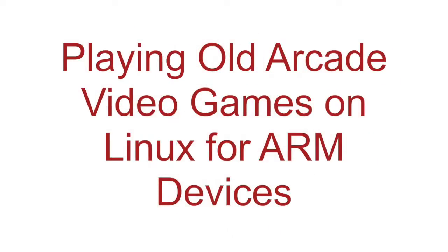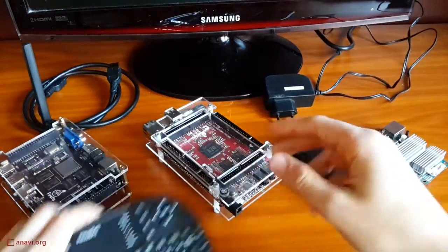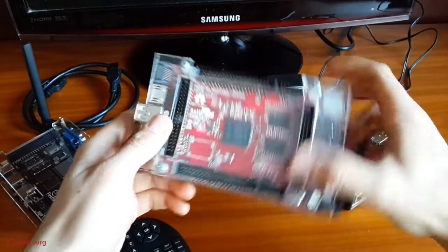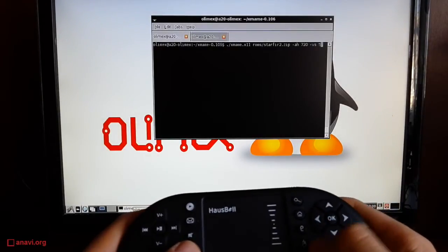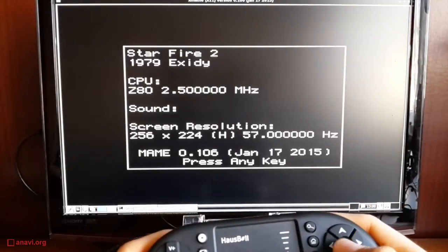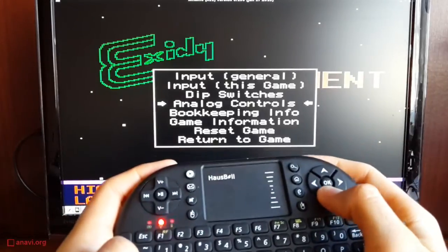Hi, today we'll be playing arcade video games from the 80s. Recently I accepted the challenge to get the MAME project for Linux running on low cost devices with ARMv7 compatible CPUs. These are some of my ARM development boards. Let's use the open source hardware board A20 Olinuxino Micro. It's made by Olimax and it has a Winner A20 system on a chip. Check the links in the description of the video for instructions on how to build the arcade emulator on Linux for these boards or for any other devices with ARMv7 compatible CPUs.